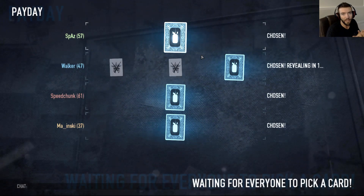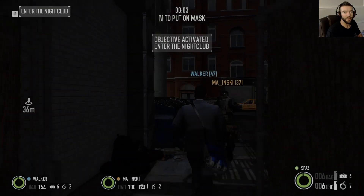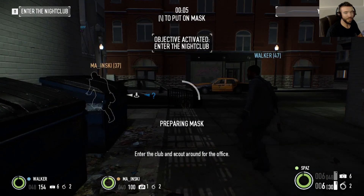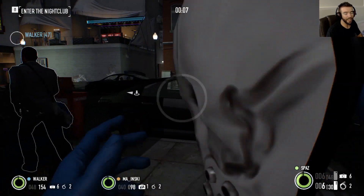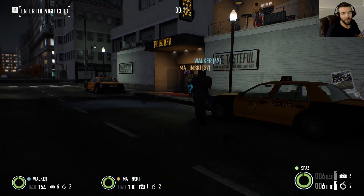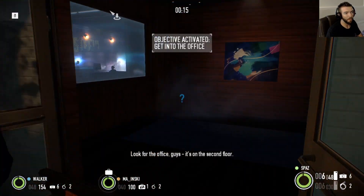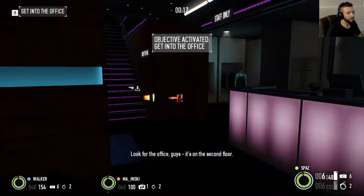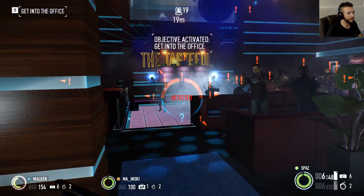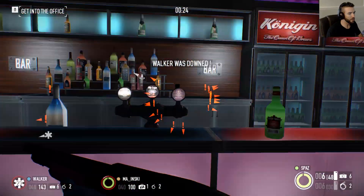I will fast forward to the Nightclub mission and show you how to do that really quick as well. We are doing the Nightclub mission here. It's the same basic concept — run and gun in. Looks like we have two people with C4, which is nice, so we don't have to stress about finding the key card. In order to get upstairs we just run in and set charges on the door.